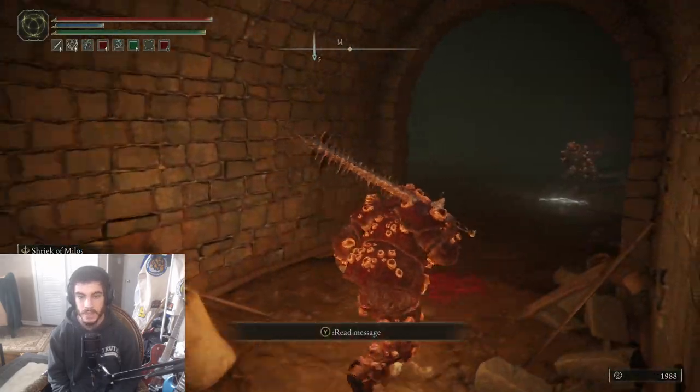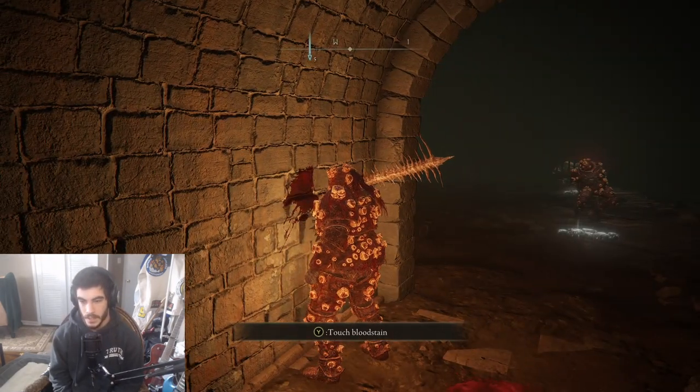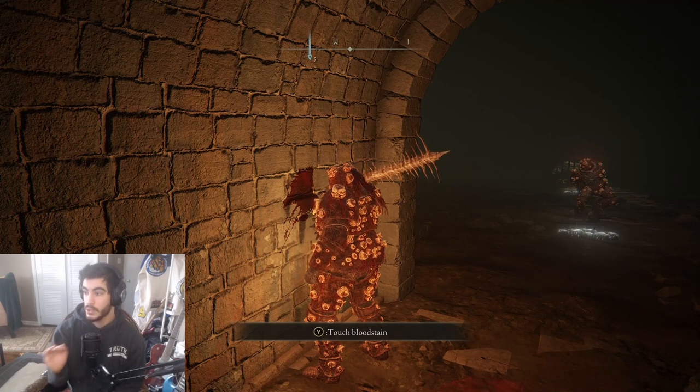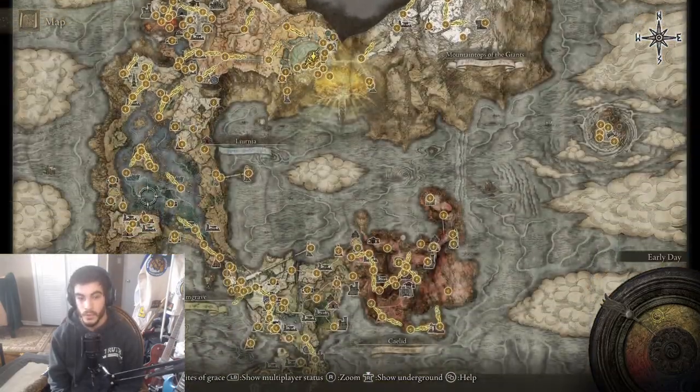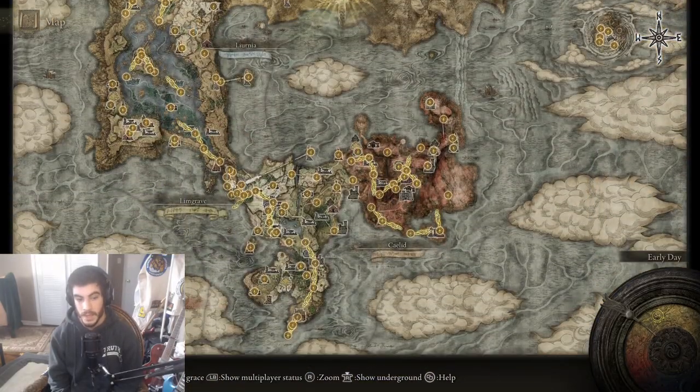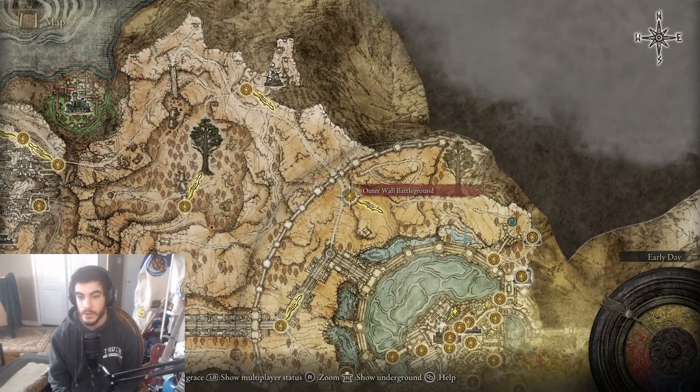We're going to move in here. The Dung Eater will not be positioned there — he will be here against the wall. You'll have a full conversation with him. If you kill him at this point, you will receive both the Omen armor set as well as his greatsword. But there's more dialogue if you'd like to go through the whole quest. So instead, we're going to teleport all the way back to Roundtable Hold. When you get there and move to where he was initially, he's going to tell you to meet him at the outer moat — there's going to be a note left for you. To get to the outer moat, we're going to move to this outer wall battleground bonfire.